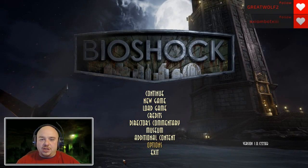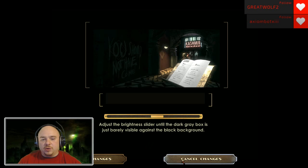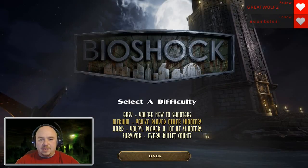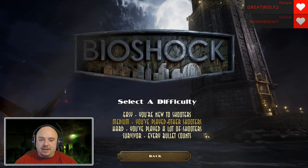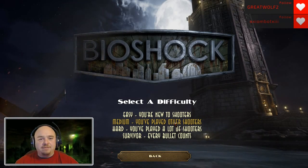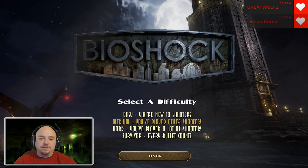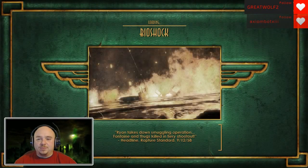Alright guys, here we go — BioShock Remastered part one. We're gonna start a new game. Adjust the brightness slider until the dark gray box is just barely visible against the black background. I like it just a little brighter than they want me to make it, so we're gonna accept those changes. I've played a few shooters — I'm gonna go with medium for my first playthrough here. I have played the original BioShock before but not all the way through the remastered version. I don't know if there are any differences in gameplay or if they just made it pretty, but it sure looks pretty and that's fine with me.